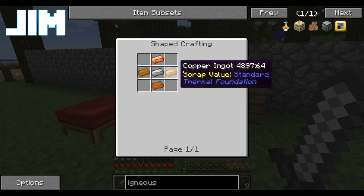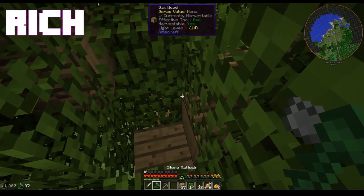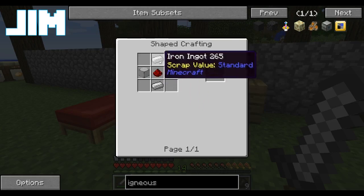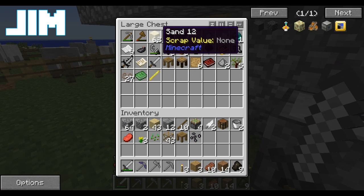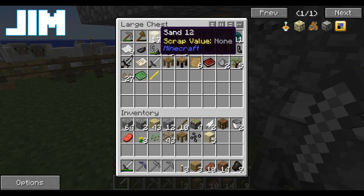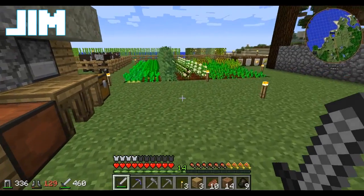Which means I need four copper gears, two copper gears, four iron ingots, and some glass. Actually, I'm not really going to complain about that igneous extruder because I have plans for that later. Grab some sand. It's just going to take a whole lot of machines to do what I want with an igneous extruder.